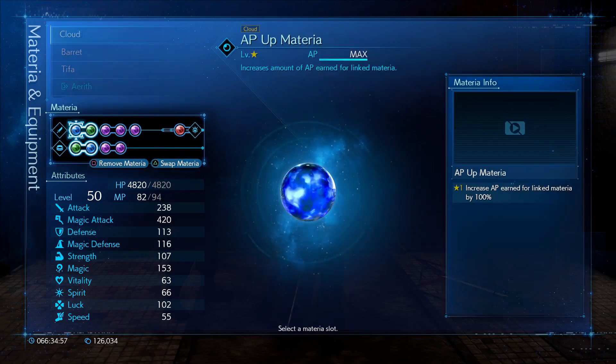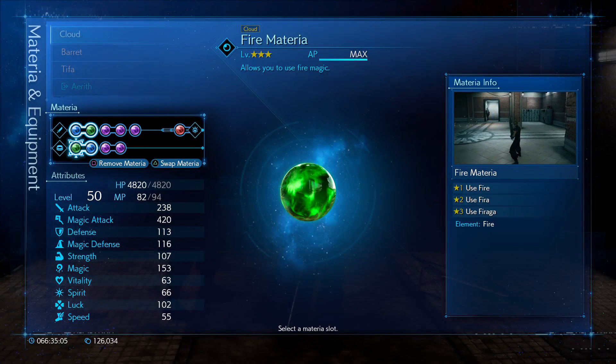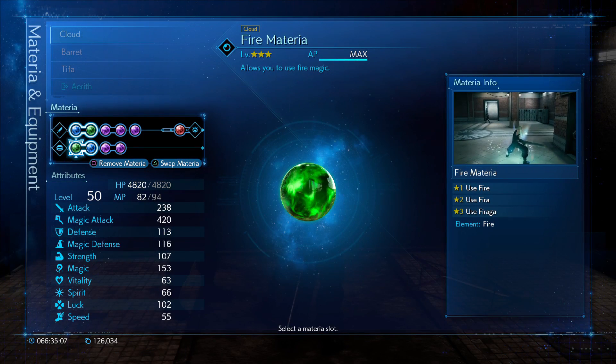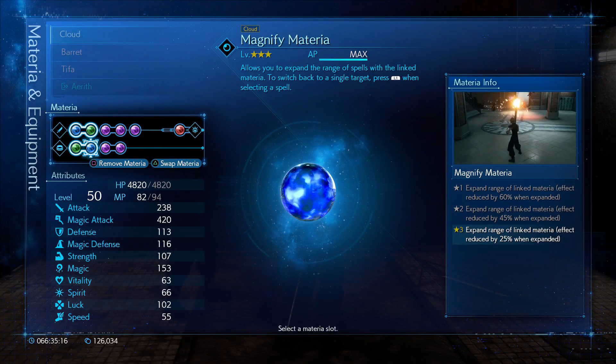As for materia, the higher level yours is, the faster this will go for you. First, we'll need fire materia. Fire level 2 will carry you through most of this grind, but it's recommended to have fire level 3, Firaga, for the last pack. Magnify is a must, as it'll help spread the fire to all enemies. Remember, most of the enemies in this farm method are weak to fire.